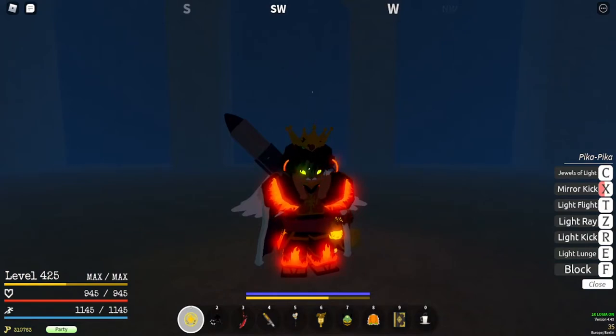Mirror Kick can be used for PvP if you want to reach a certain elevated area, especially if your Light Flight is on cooldown.